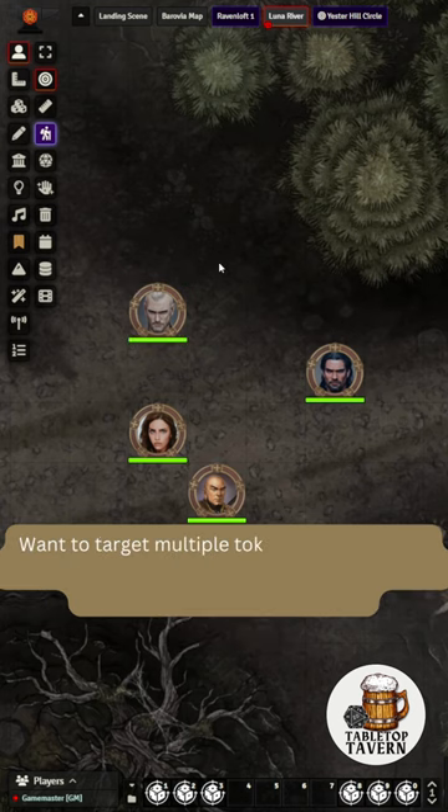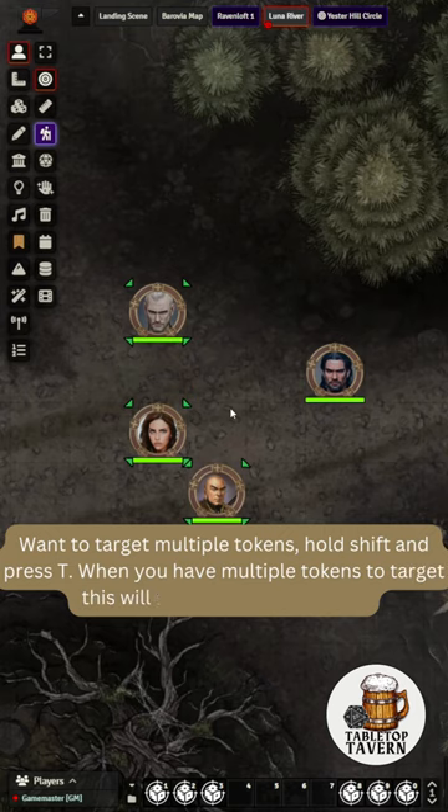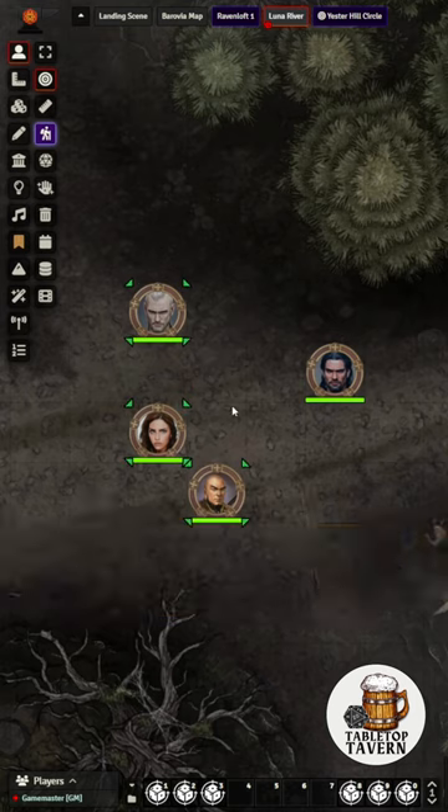Want to target multiple tokens? Hold Shift and press T. When you have multiple tokens to target, this will save you so much time. Cheers!